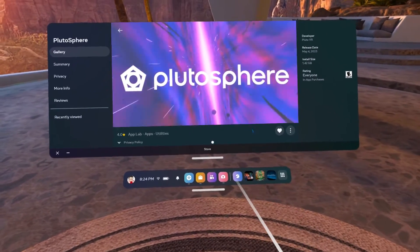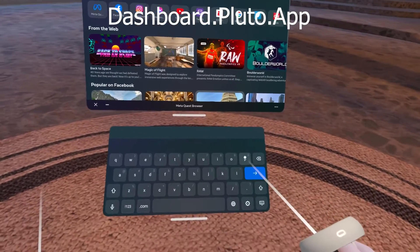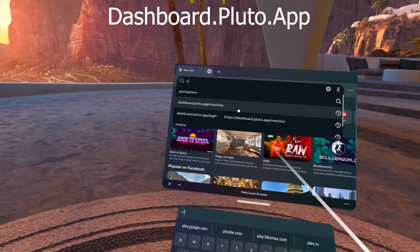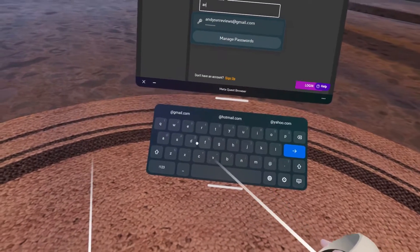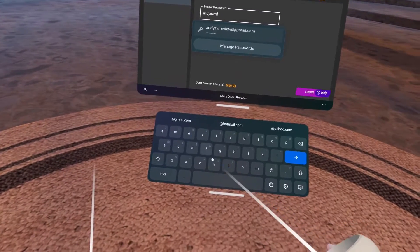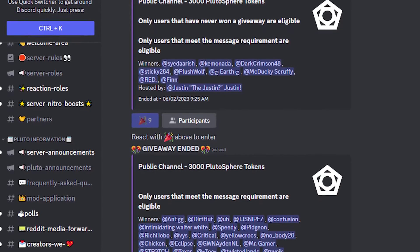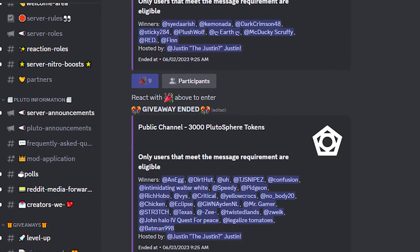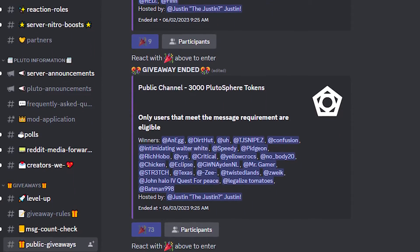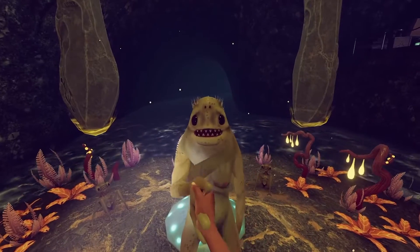Next, open up the Quest browser and go to dashboard.pluto.app. That's going to bring you to the Plutosphere website, where you can either create an account or log in. Using this does cost about $2 an hour, but I put a link to the Discord below, where the Plutosphere team is constantly giving away free playtime. I know it's not completely free, but they have to pay the server bill somehow, and at the end of the day it's a pretty fair price for what you're getting.